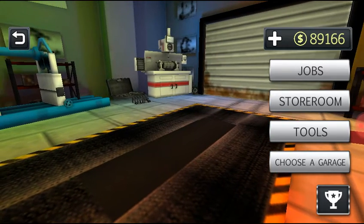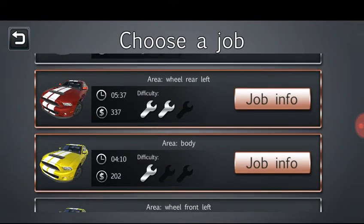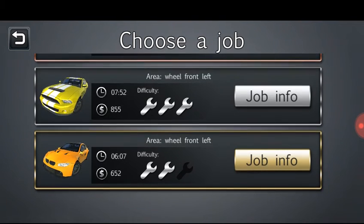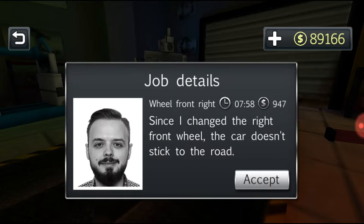Let's see if we've got an engine job yet — body work, no, nothing yet. Front right at $947, let's do that one.